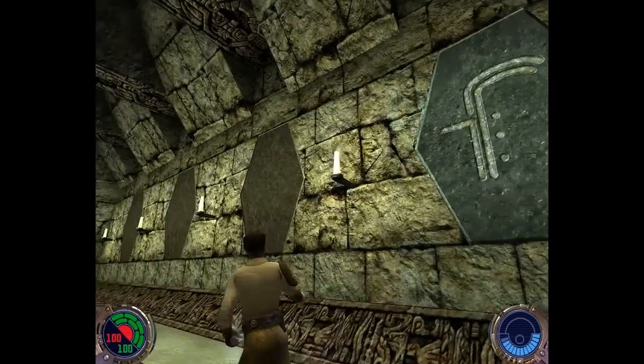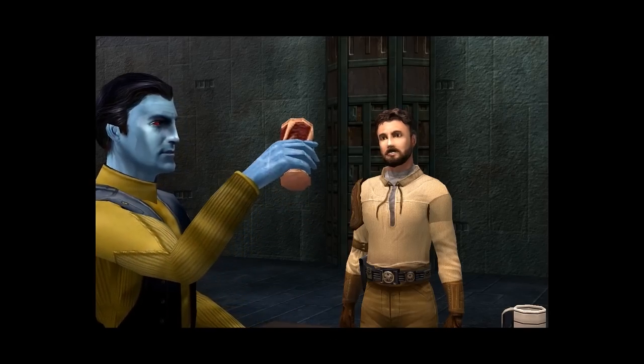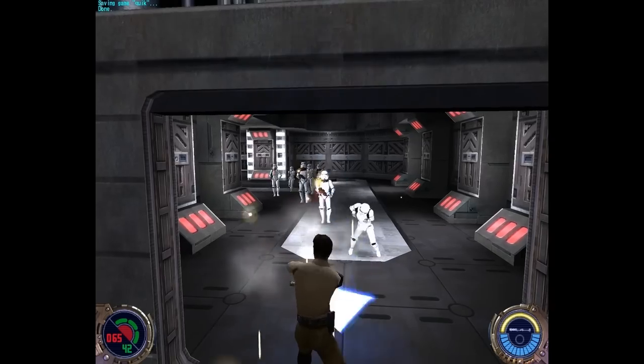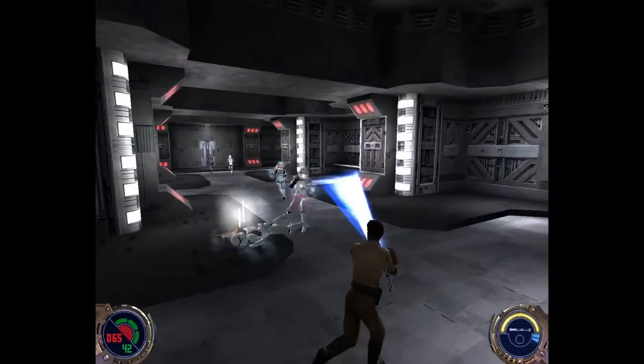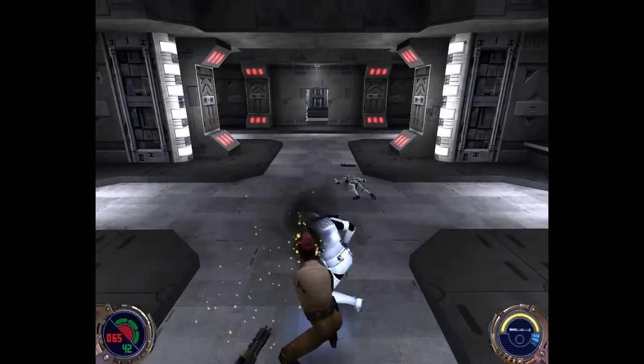After a brief training sequence where you're reintroduced to your Force powers, you start off provoking the local gangs and mercenaries for answers. Soon after that, coming directly into contact with remnant forces — the stragglers still banded together after the defeat of the Empire in Return of the Jedi.